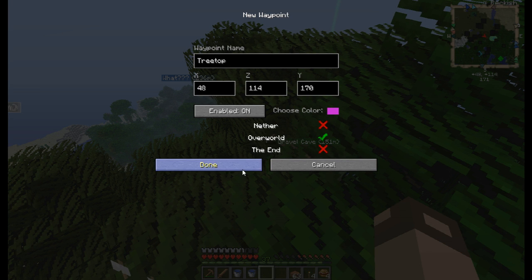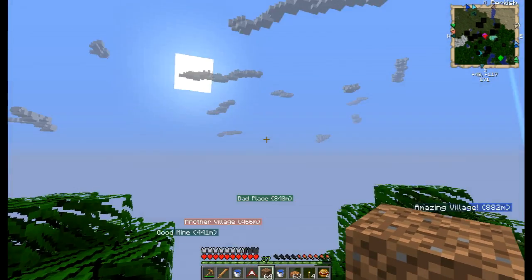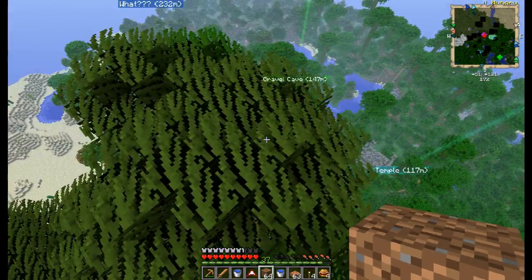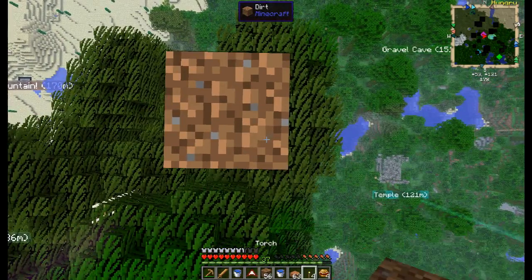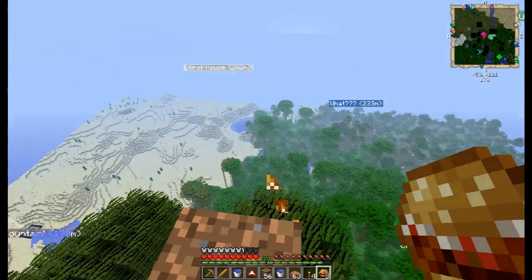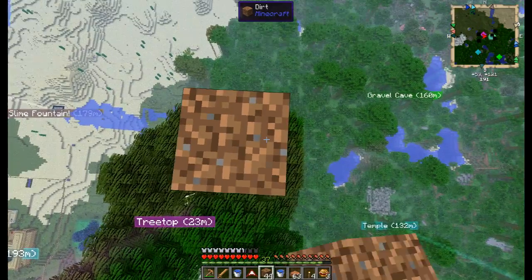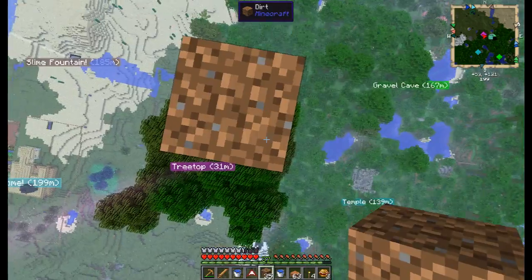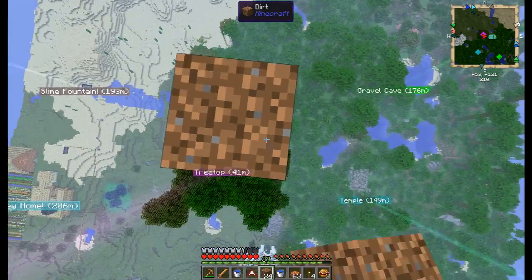Tree top, just in case. We also have the hang glider — in order to use it you have to right click. As I'm recording this I just got the email saying my episode 4 got uploaded. Great, there's already a slime spawned. As long as it's not a boss, I should be fine.